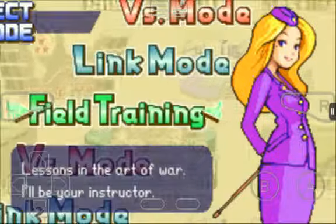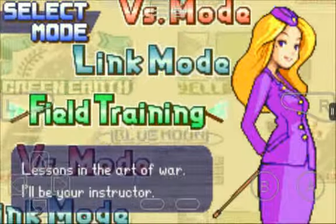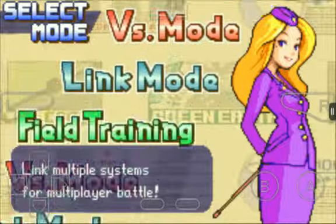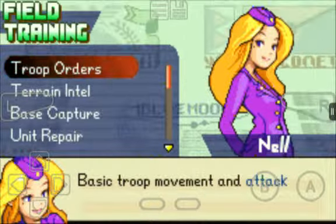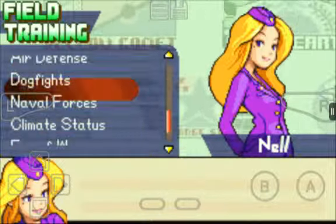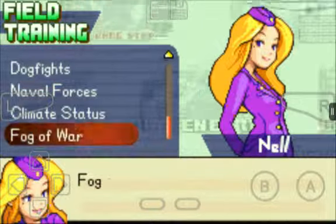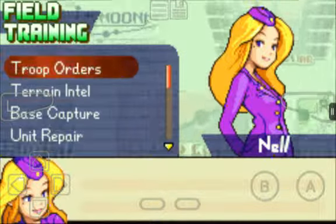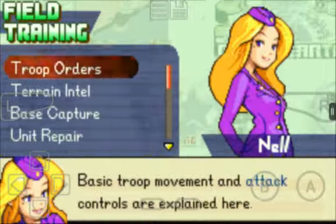So far we only have three options: versus, field training, and link mode — multiplayer. Field training covers basic troop movement. I could just skip all this and get to the campaign right away, but since I'm doing this for you guys, let's begin with troop order.